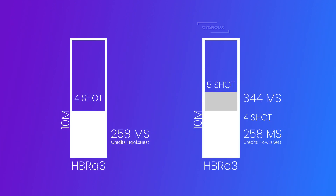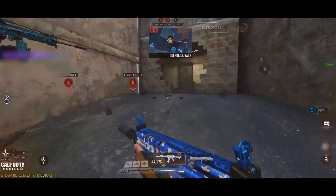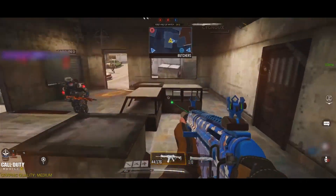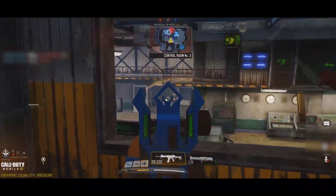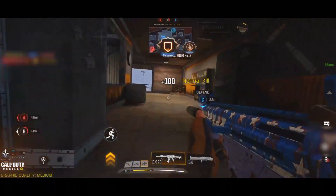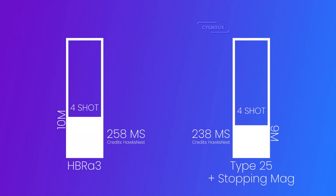After 10 meters, it 5-shot kills, which makes the time to kill less than average assault rifle time to kill at 344 milliseconds. So you can see the main strength of the HBR is not longer range fights, rather the close range gunfights. And while we can laser with the HBR at longer ranges, we can still get outgunned by something like the LK24 or the Man O' War, so take longer range gunfights with caution.